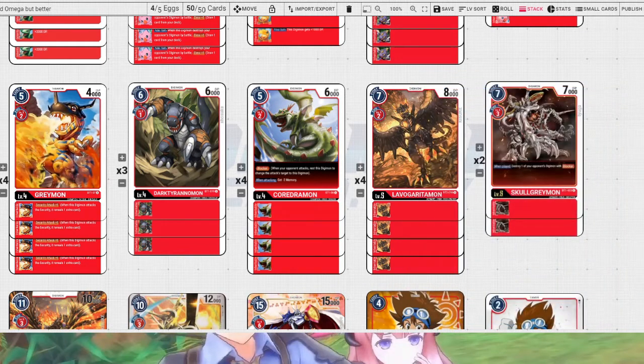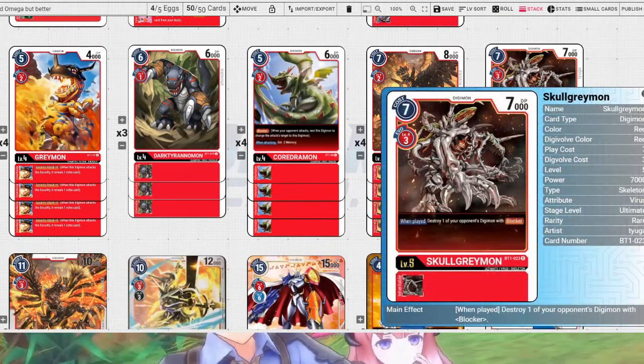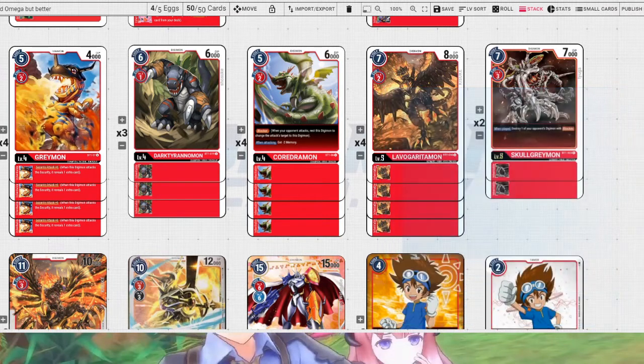Skell Greymon — I decided to drop Ground Drummon and just run 2 Skell Greymon. It's decent removal. If we're playing against Ragnar Lord, this is super good. If we have the memory and just need to attack but our opponent's got blockers, it's fine — it's still removal. Sometimes you won't play it from hand, you'll just evolve into it and it doesn't activate its effect. I wouldn't recommend dropping a Skell Greymon against Pydemon or Usdemon because those decks have ways to get their blockers back, and Skell Greymon is just kind of worthless at that point.